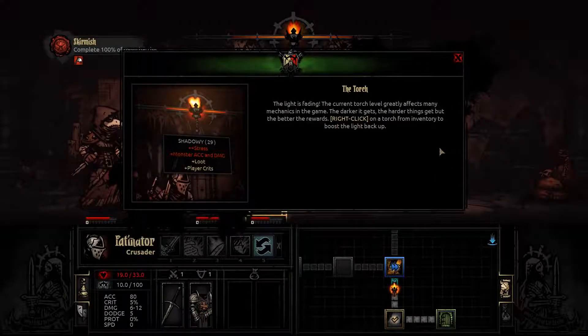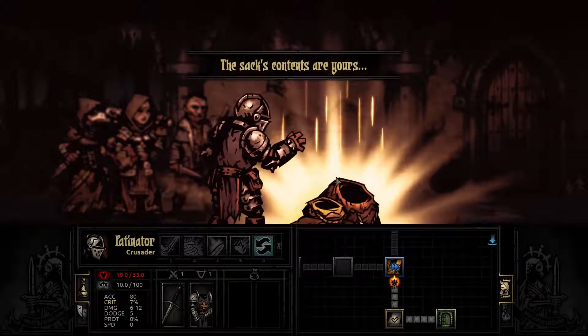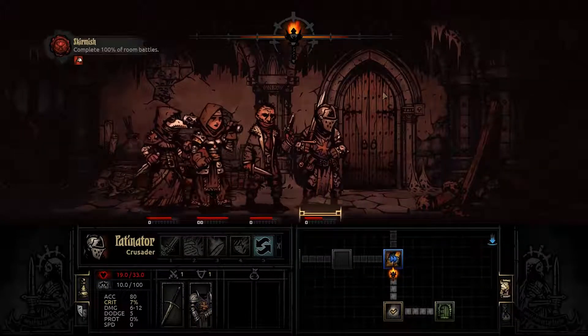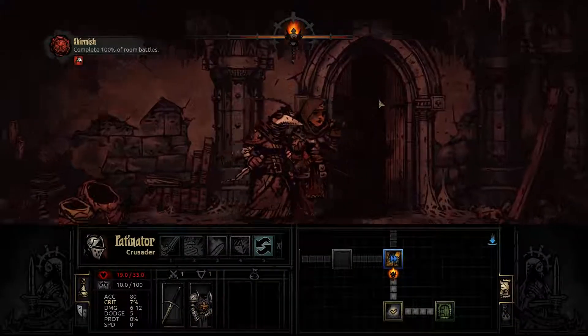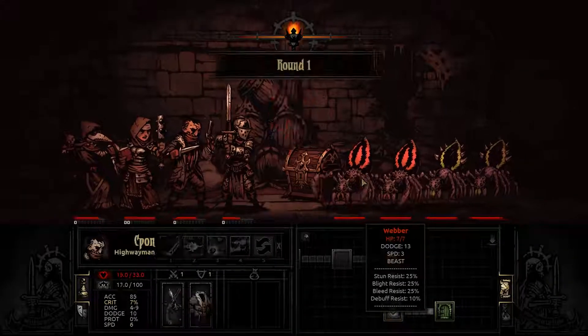We're gonna have our light levels drop a little. The current torch level greatly affects many mechanics in the game. The darker it gets, the harder things get, but the better the rewards. You might even say we might want to go into the Darkest Dungeon. This current lighting level — it says it's a treasure room anyway.